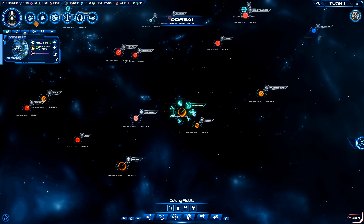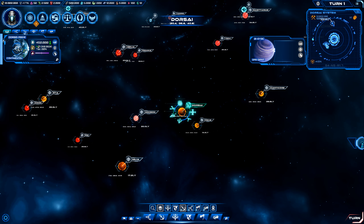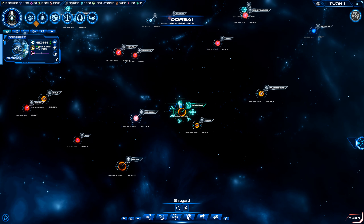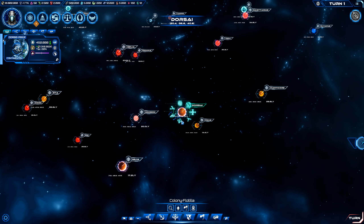So we have our colony flotilla, our defenses, a trade station. This is the actual planetary system itself. Over here there's a gas giant, there's Dorsi Prime which is our main planet — our home world — and it's a continental. We also have a little moon right there. Over here we'll have the Exterminators, which is basically like the capital fleet. Our shipyard, which builds more ships. And then our quarry flotilla, which is a mining group — I'm not exactly sure how to use them yet.